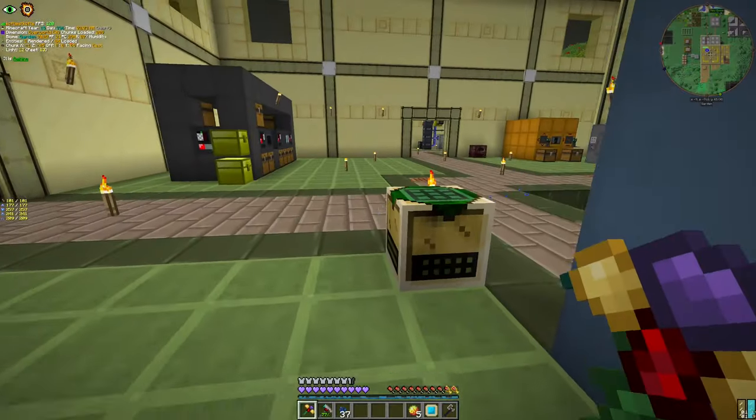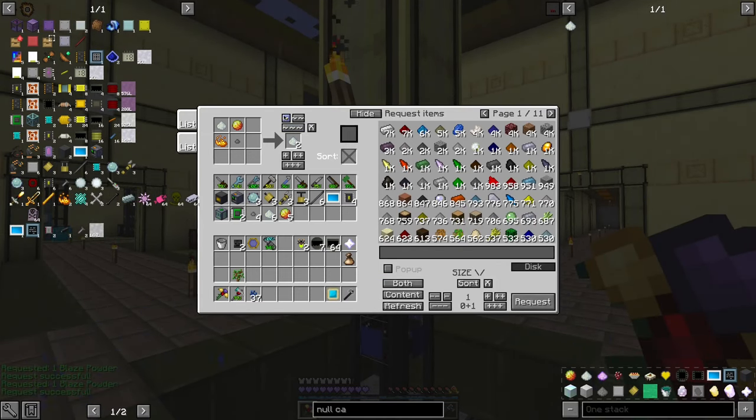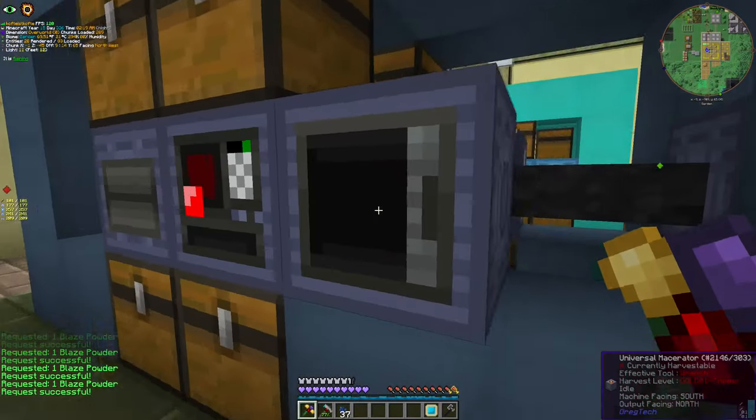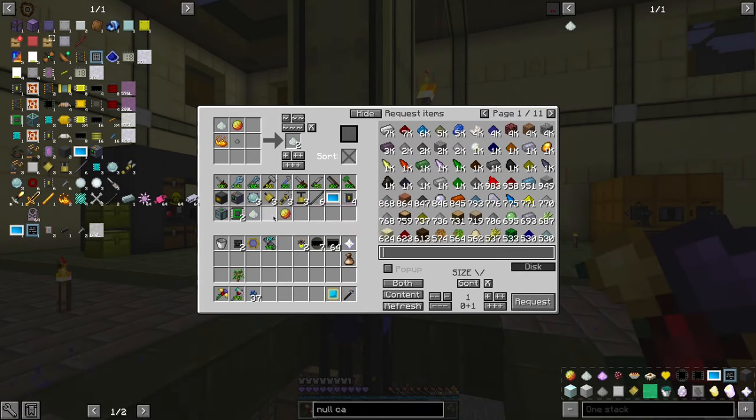Five should be enough for me — one, two, three, four. Yeah. And then we're gonna get the remaining thingies. By the way, always leave one Null Catalyst there to duplicate everything.